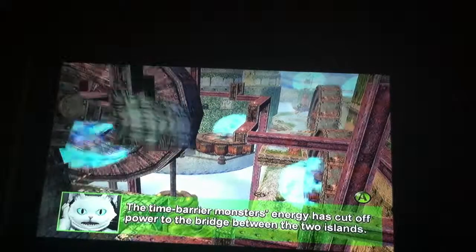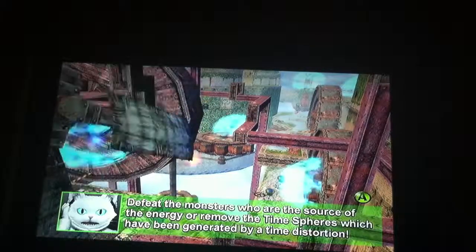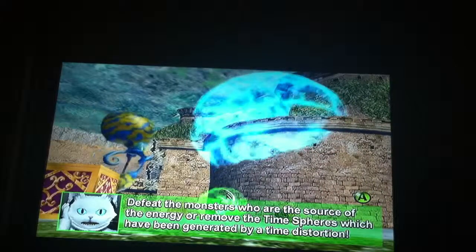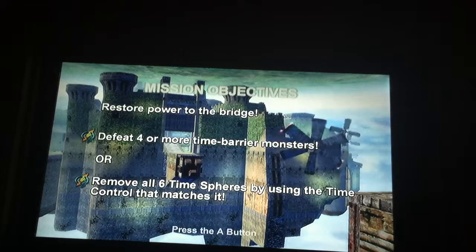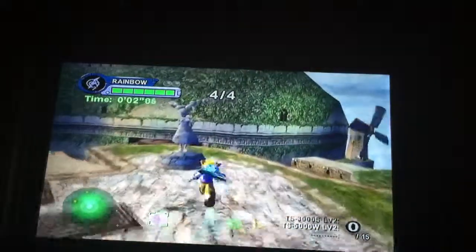Operator to Rainbow: The Time Barrier Monsters' energy has cut off the power to the bridge between the two islands. Defeat the monsters who are the source of the energy, or move the time spirits which have been generated by a time distortion. Restore power to the bridge in two ways: defeat more and more Time Barrier Monsters, or remove all six time barriers by using the matching time control. And yep, there's Princess Leona's statue right there.